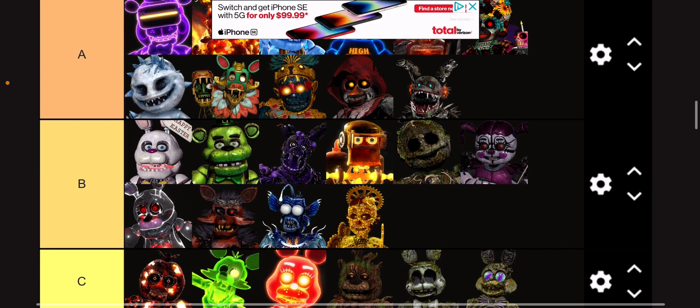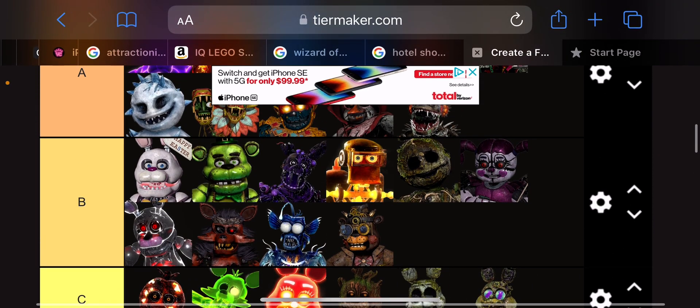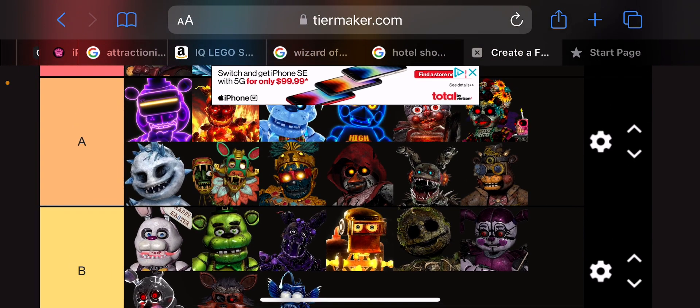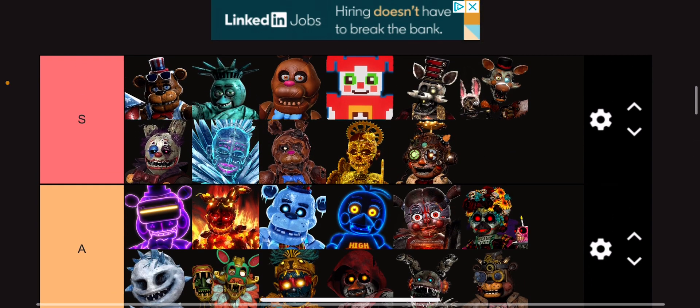Cogwear Ballora goes into instant S tier because she's just beautiful to look at. I love how they made her little bun like a cog or something. Steampunk Toy Freddy goes into A tier — I love the old man traveler look they gave him. And I'm gonna put this Steampunk Balloon Boy design into S tier because it doesn't look like it'll claw my face out, and I love the steampunk look of him a little bit more than the Toy Freddy one. It's just so cool.